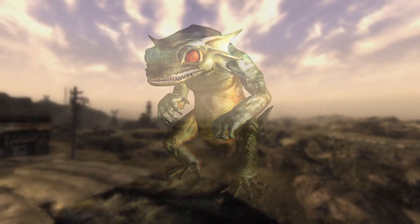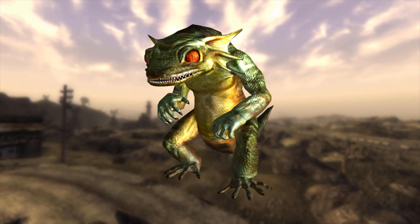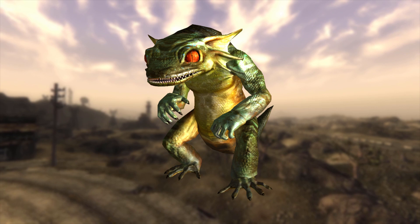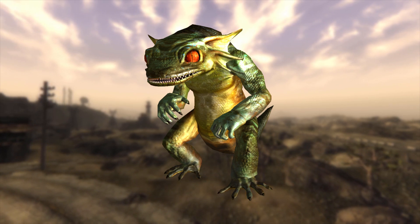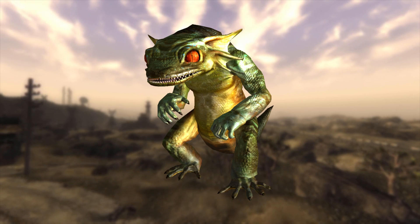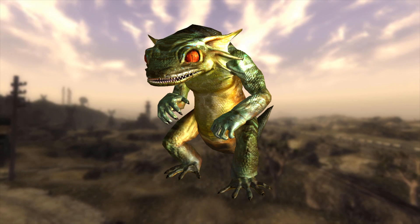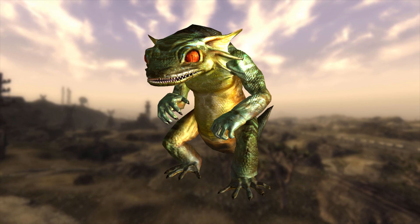Green geckos are native to, and only found in, Zion Canyon. Attacking from a distance, they can spit several far-reaching but slow-moving globs of poisonous saliva, somewhat resembling the radioactive spit attacks that centaurs use. Once in contact with the enemy, they will attack like any other type of gecko by biting and clawing. Green geckos are almost always found in packs ranging from two to eight, and are often found near waterways and bridges.